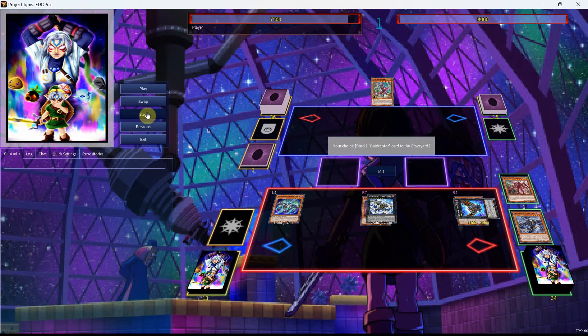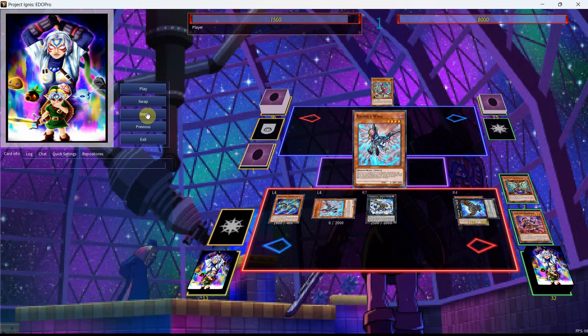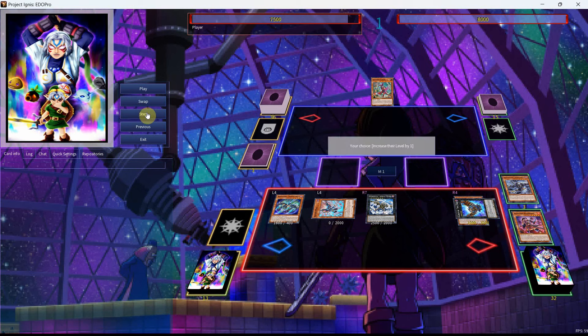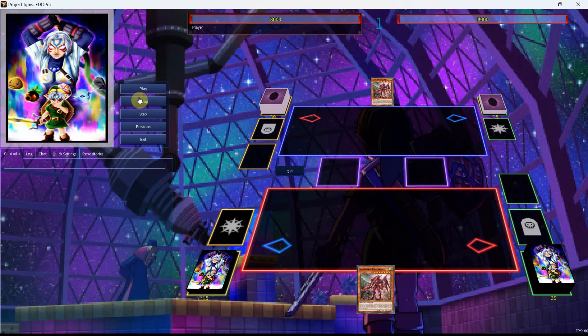We're going to get the Tribute Lanius, and that'll send the Mimicry, and then the Mimicry will be able to search the Raider's Wing, getting us to the same point where we were last time — where we have the Norlanius in the Graveyard for the Level 5 access. We're able to detach a card from the Arsenal Falcon with the Raider's Wing, and now we can go into our Bravestrix. We're going to use the effect of Bravestrix to get ourselves the Rank-Up Magic.